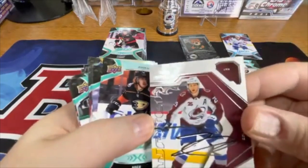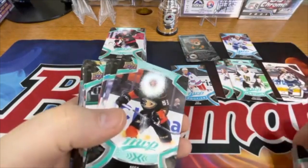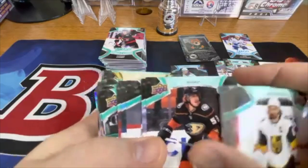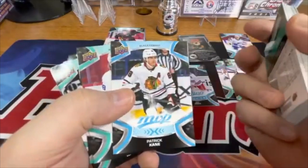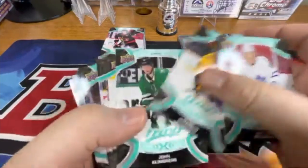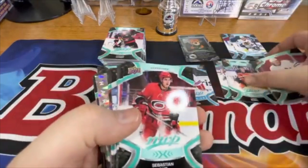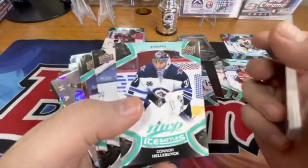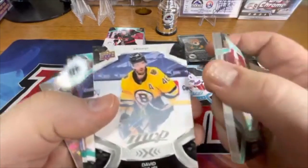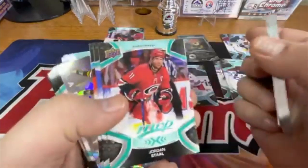And then Nathan McKinnon — this is an MVP Watch card, which has a kind of retro look to it. Going through a lot of these — there's Ice Battles again, Tyson Barrie, Connor Hellebuyck. There's a silver version. It doesn't seem like there are many rookies in this at all — and maybe that's on purpose.